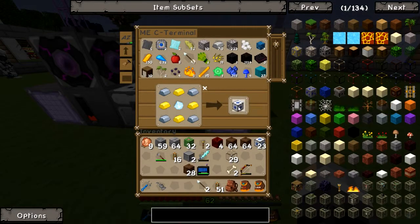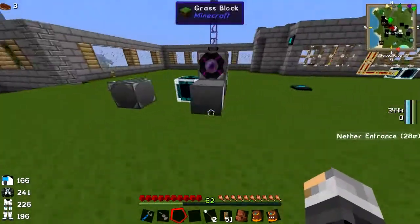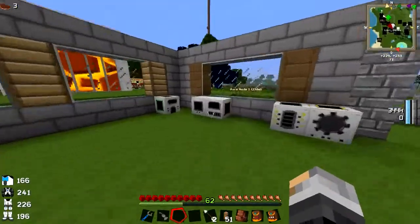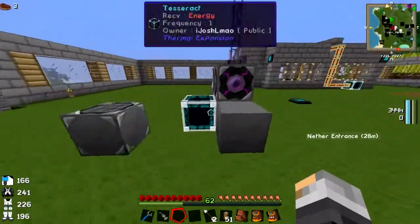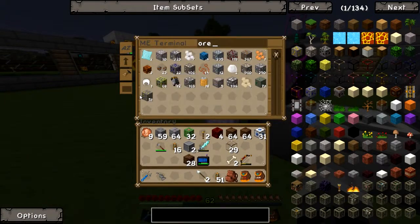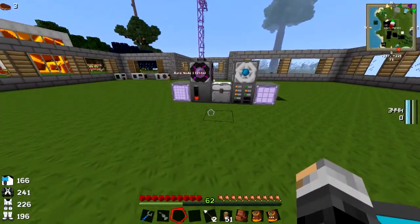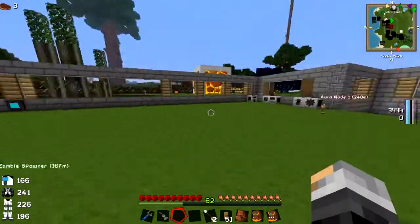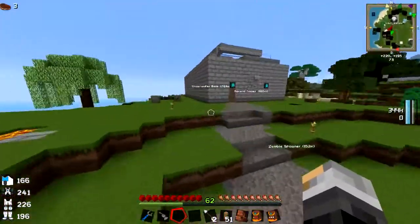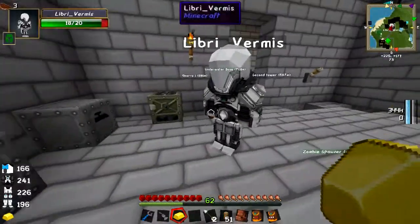Once I've got this built, it shouldn't be too much longer — we need 32. We need four more gold. We've run out of gold — but not out of gold, there's the ore. The export bus exports items from the ME system and puts them into a machine.